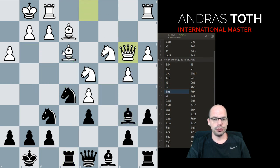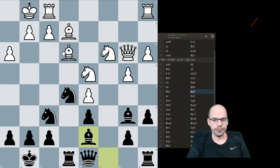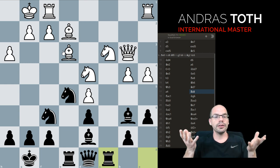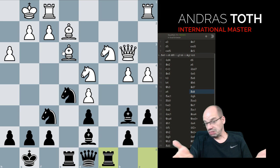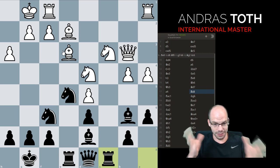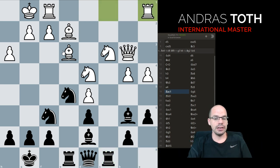Lottie vs. Topalov, by the way. b4, bishop back, queen out, bishop d7, a4, rook c8 — look at this textbook development. Is it an opening? Oh yeah. Is it a middlegame? Yes it is. Does it make any sense to separate them and study them separately? Not at all. This is how you study.